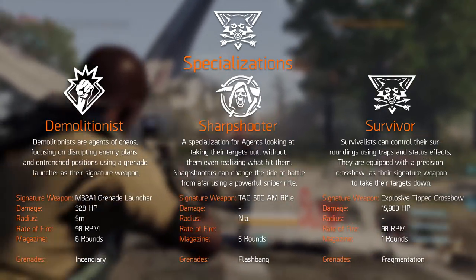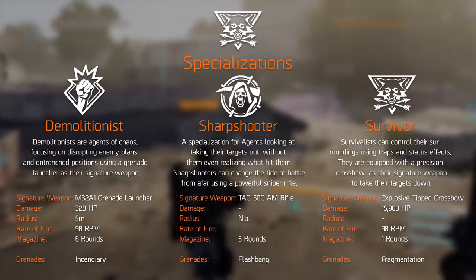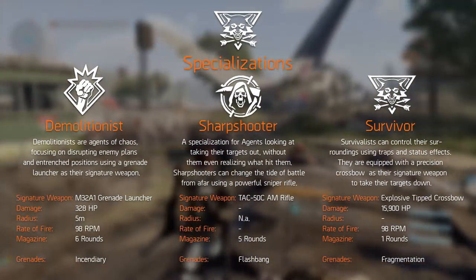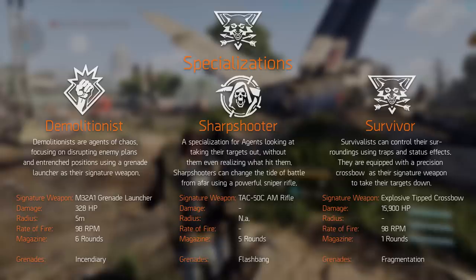These signature weapons can't be used constantly. Ammunition for them is collected by picking up blue drops. Once collected, you can use your signature weapon and show enemies that you're the fiercest warrior to ever set foot in Washington D.C.